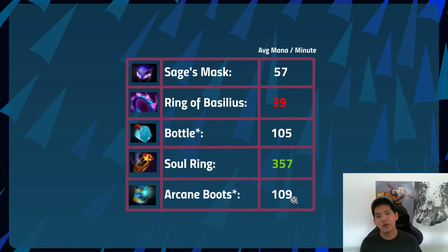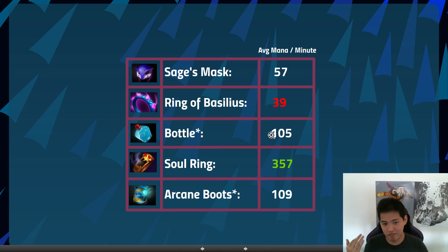Sage's Mask builds into Basilius, Eul's Scepter, or Orchid, so consider keeping it early if you need average mana per minute. Basilius is very good for pushing towers — inefficient in mana per minute but very effective with teammates. Bottle is poor if you get no runes, but excellent if you secure both runes and bottle-crow. Soul Ring is best when you have an HP surplus and won't be at low HP constantly from using it.